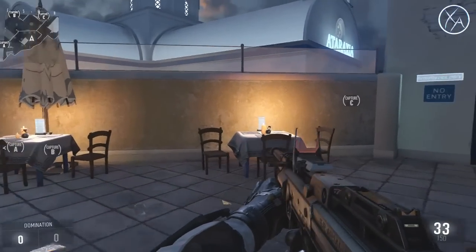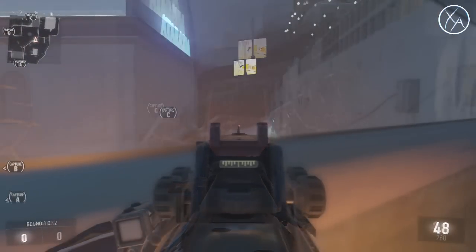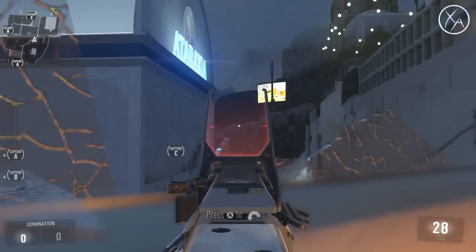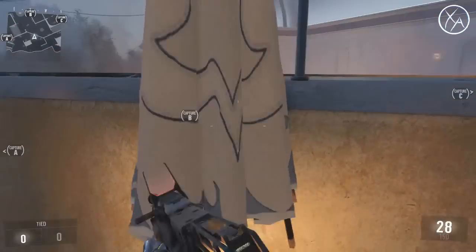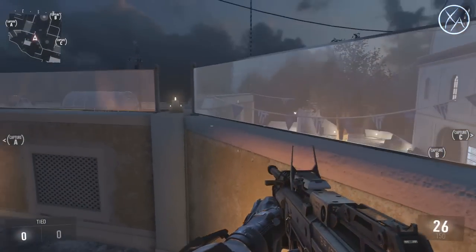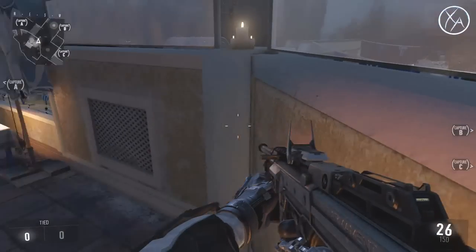Right here, I'm surprised a lot of people don't use this — if enemies are coming from the C flag and jump up on top of this area, this is a great way to counter them. You also have a nice line of sight to people up here and you can use any one of these tables to get that line of sight. It also gives you a little bit of a line of sight over towards this way, though you'll pretty much have to jump up to see what's going on.